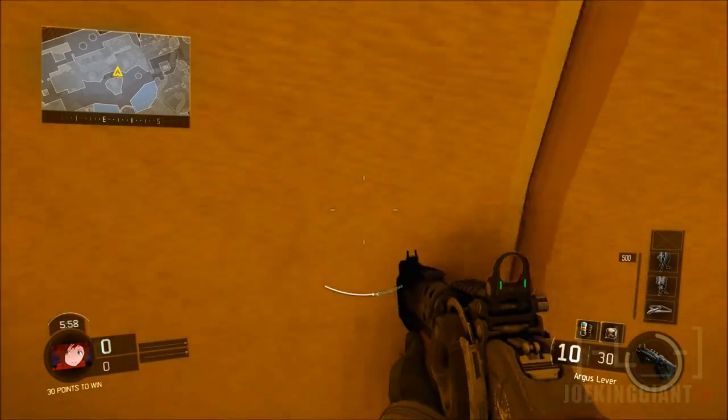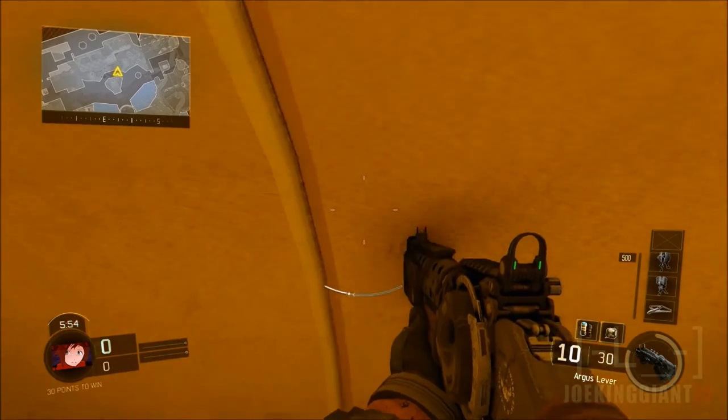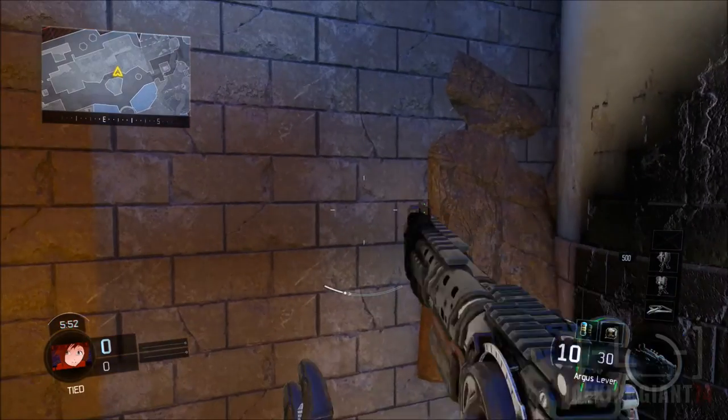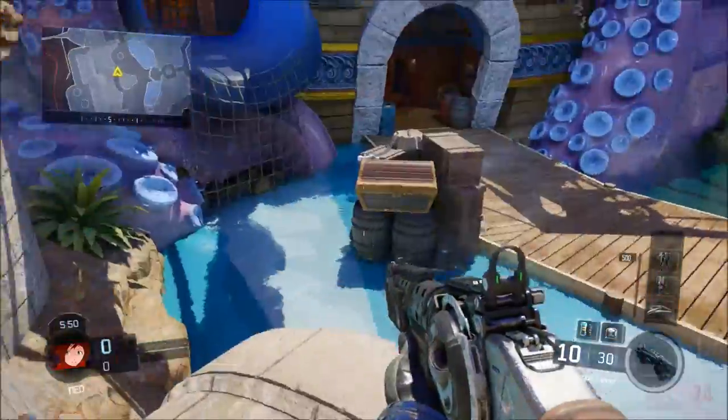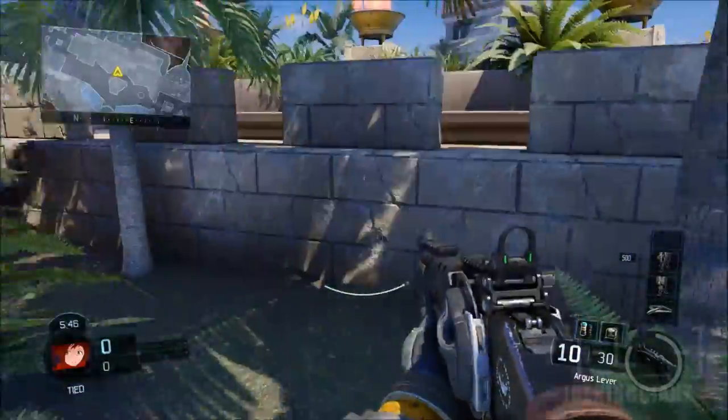We're in a custom match and we're going to attempt this here instead of multiplayer, because I'm not a coward like those people that try to do this during online multiplayer. All we're going to do is do the wall glitch first, get on top of the tube after we grab the invisible edge — walk over here, look at the wall, and jump as high as you can, and you should be on top of the roof.